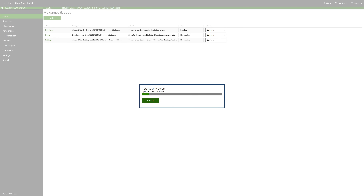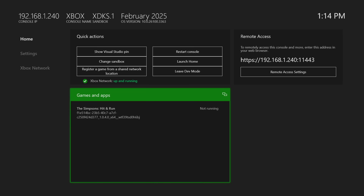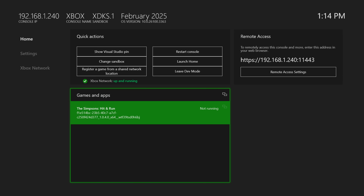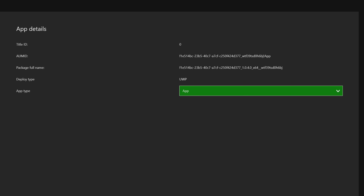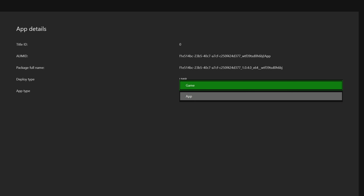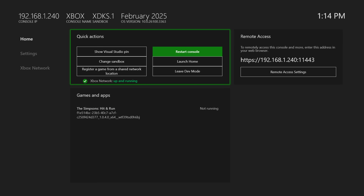It will take a bit because this is a much larger package than most dev mode installs. Once that finally finishes up, go ahead and click Done — we are done with the Xbox Device Portal. Back over on the Xbox, head down to The Simpsons Hit and Run, hit the View button on your controller to view the details of the game itself, and change the UWP type from App to Game. I always like to do a console restart after this — probably not necessary, but it's just a thing for me.